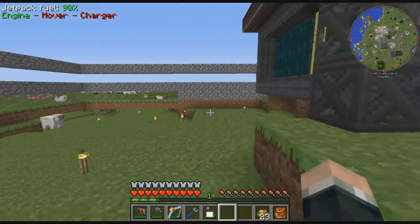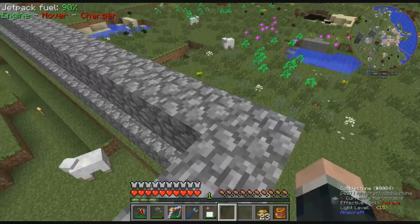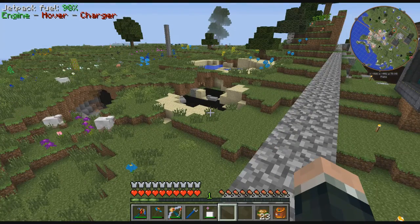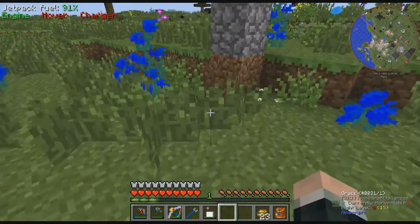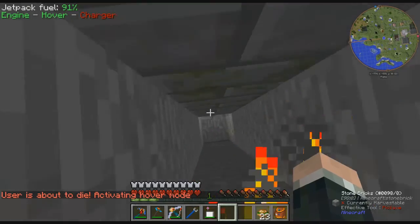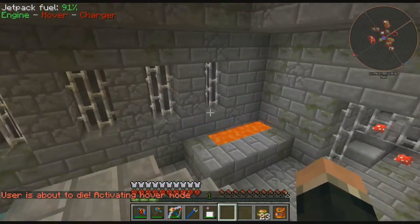I kept going, and I always have trouble finding the stronghold because they just don't like me. So I kept throwing them and they just didn't go anywhere — they just kept going back and around in a circle right over here. I thought, surely I cannot be this close to the end portal. Sure enough, right there next to my base.